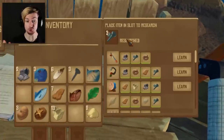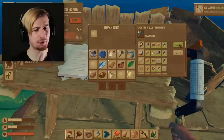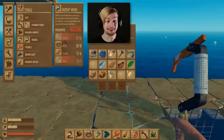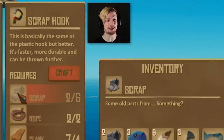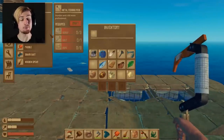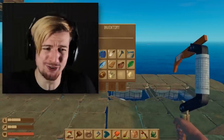There's one more thing I want to look at getting - I think I've got loads of bolts so I can research this straight away. Let's go ahead and pop that guy in there. We've got a load of new things we can make - like an enhanced fishing rod and the hook. We also got a clock - I don't even know how important time is around here. The metal hook is basically the same as the plastic hook but better. It's faster, more durable, and can be thrown further. What are the benefits of the fishing rod? Sturdier and a bit more professional.